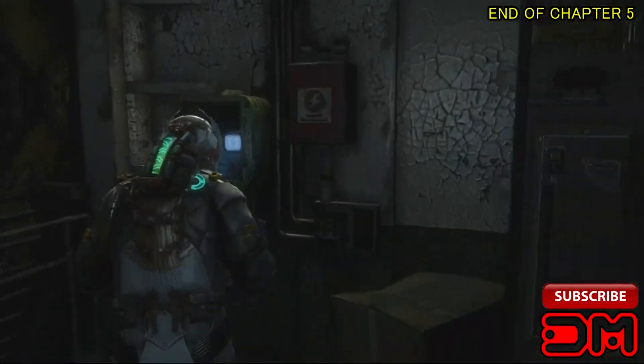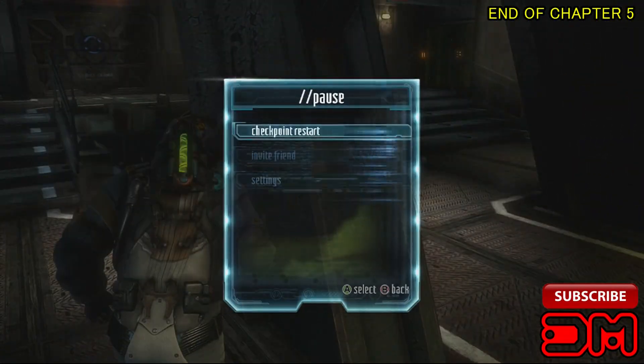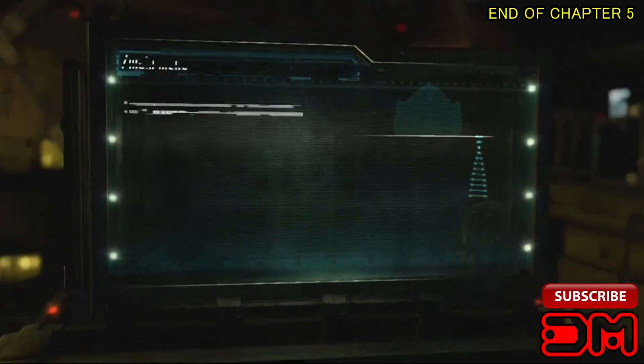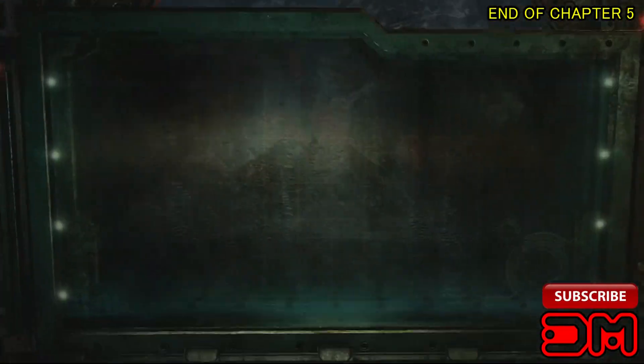I found a couple places where you can farm and get an infinite amount of health and medals. So keep an eye out if you see save in progress in the upper right hand corner, take a look around and see if there's any item boxes around it. Just keep reloading it as much as you like until you're satisfied and then move on within the game.